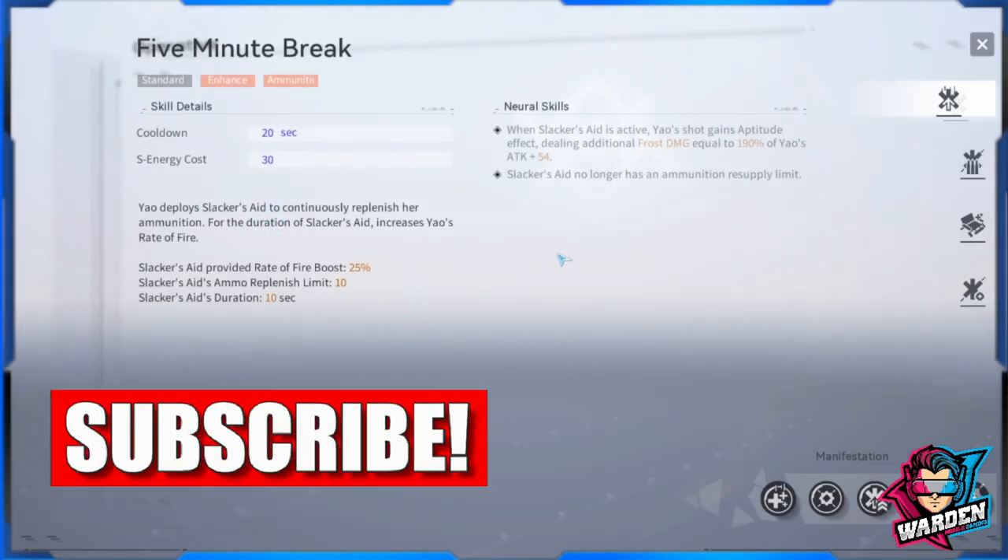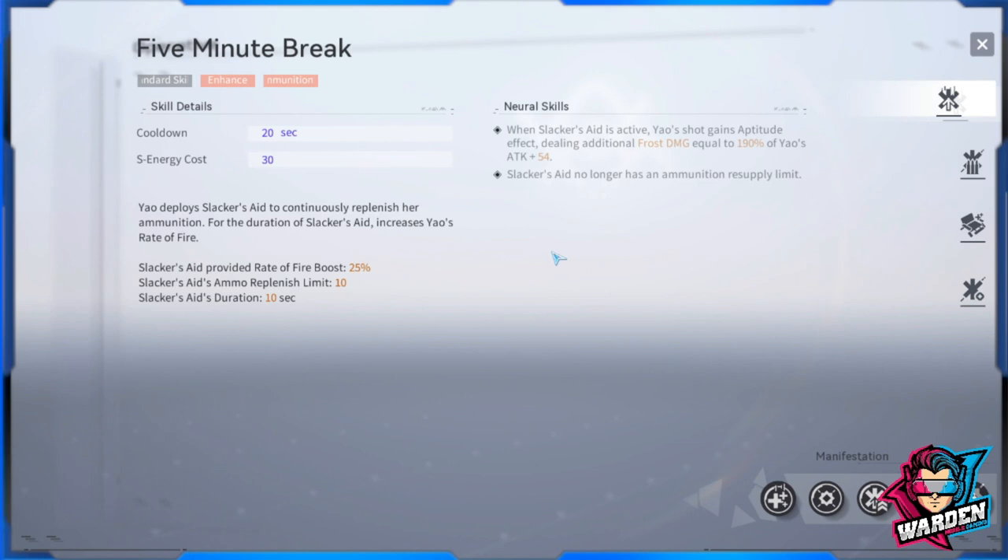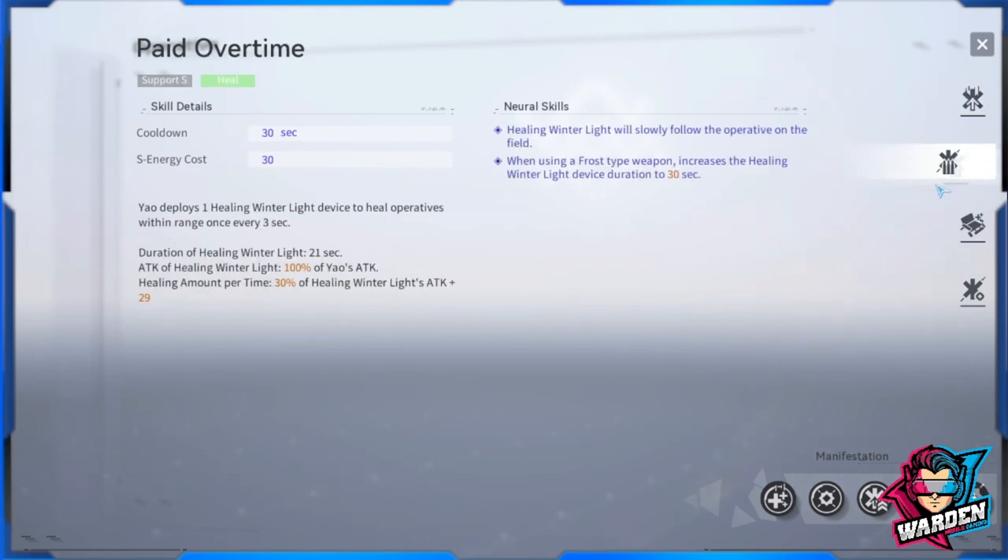First and foremost, this is her standard skill — it's called Five Minute Break. She takes a lot of breaks, so she's definitely not going to be your primary damage dealer. You deploy Slacker's Aid to replenish her ammunition; for the duration of Slacker's Aid, it increases Yao's rate of fire. This may be useful in some situations as a secondary role for your sniper, but primarily she is going to be your healer.